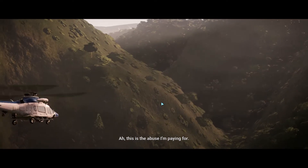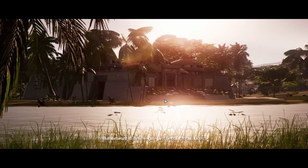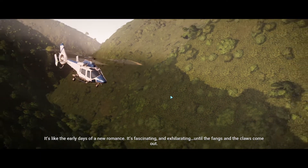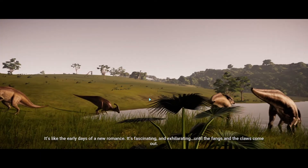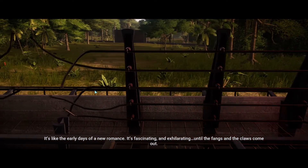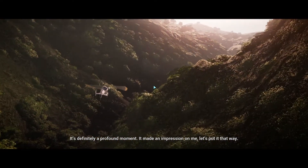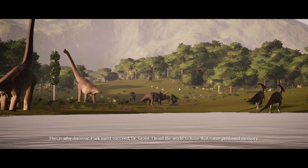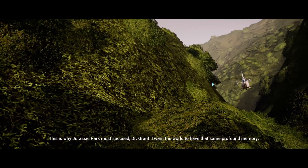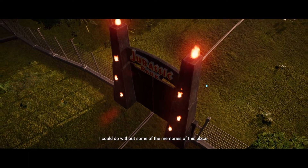Oh, got some broken stuff already. Oh, the visitor center! Oh it's so cool. Seeing a dinosaur for the first time — it's like the early days of a new romance. We got the brachiosaurus there in the background. The broken out velociraptors. I like how it's very similar to the first movie, but instead of the lawyer guy we have Dr. Cabot it seems like. Oh, the Jurassic Park one!